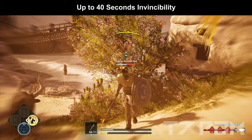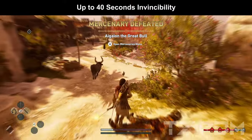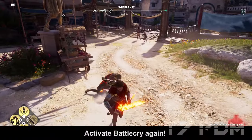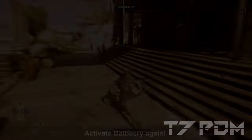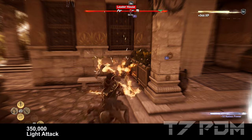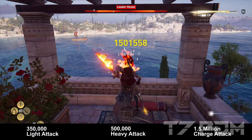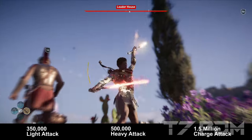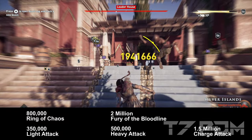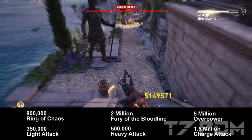In the standard variant of this build you will have up to 40 seconds of battle cry, which means 40 seconds of complete invincibility. By just making two normal random kills you can always activate it immediately again. All this is achieved without sacrificing any damage — we get up to 350,000 damage with a light attack, up to 500,000 with a heavy attack, 1.5 million for a charge attack, 800,000 for a ring of chaos, 2 million for a fury of the bloodline, and 5 million if we do an overpower animation cancel.